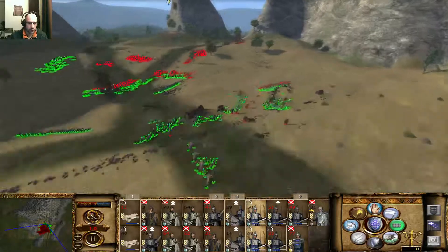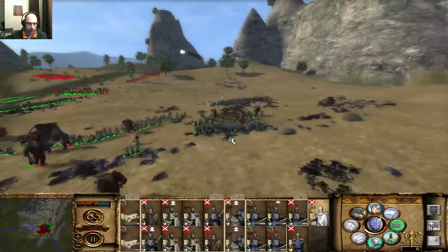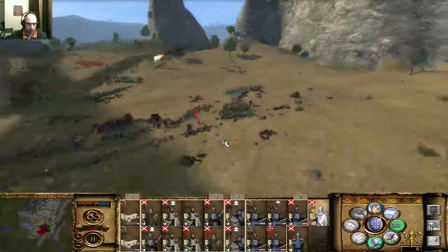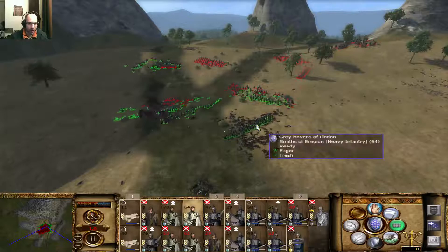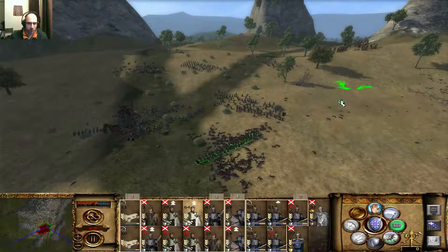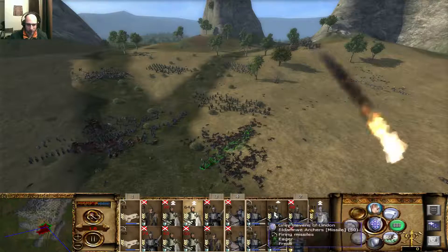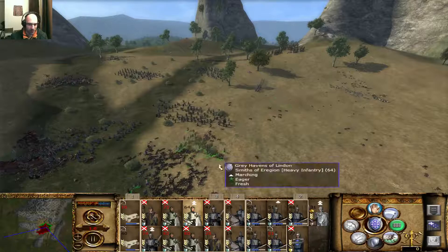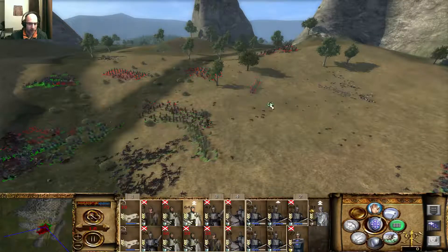Let's hit those Temple Guards. So far it seems like we're doing just nicely. These guys are gonna attack the Ologai. How OP are these Smiths of the region? Do you see their numbers? Every single other unit is kind of affected, but these guys have fought everything. They fought the beasts and they're still over 80.